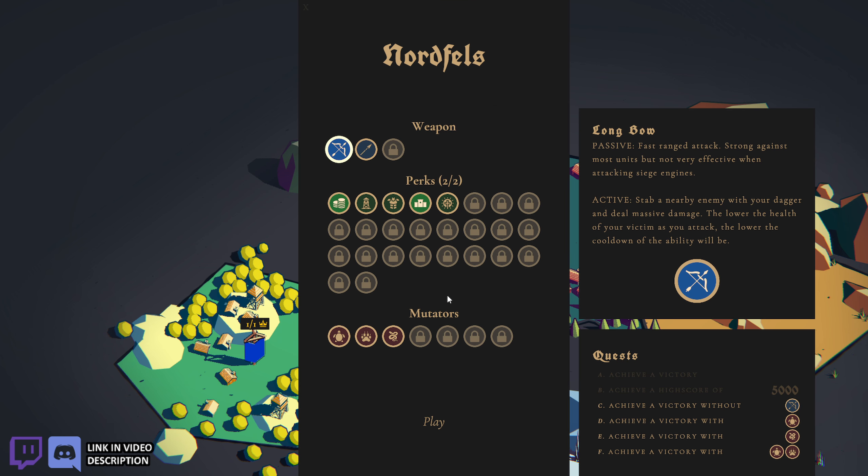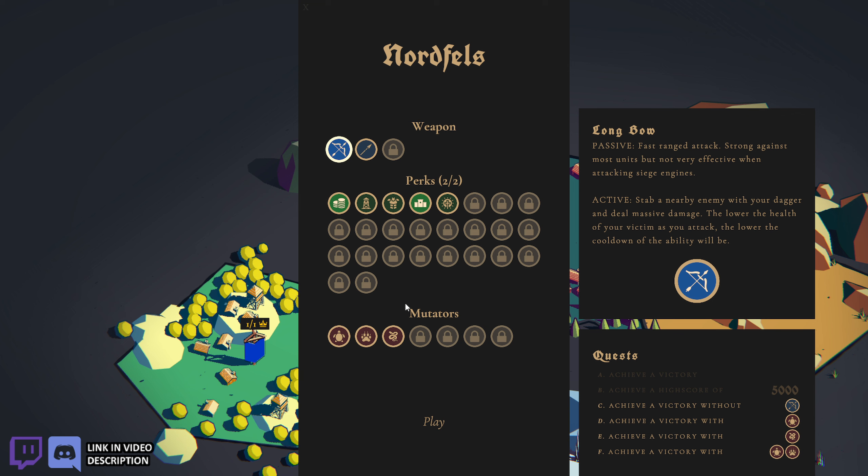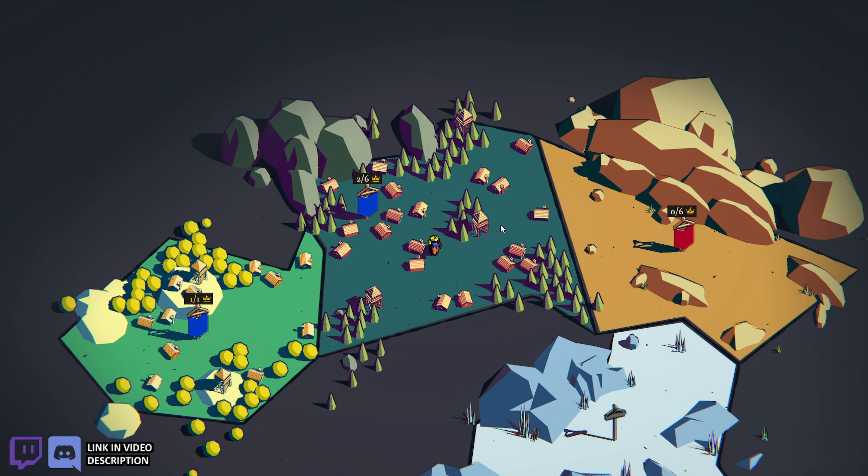I'm sure you've probably played similar games elsewhere, but this one is just so simple. As you can see, you can pick different weapons, you have different perks, and there's difficulty mutators. The locked ones say 'keep playing to unlock this perk.' So even when you lose, you collect experience points. As you progress, you unlock more weapons, more perks, more mutators to modify what's available. That's what I meant by there's a lot to do with the little that's available in the game.